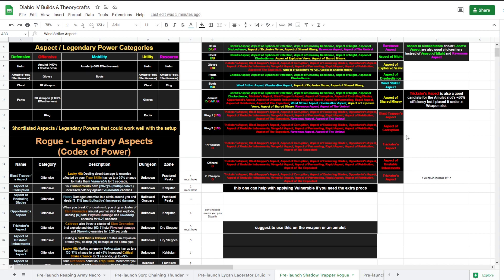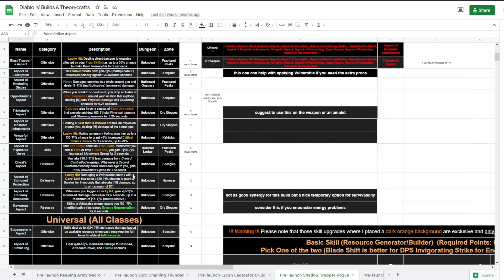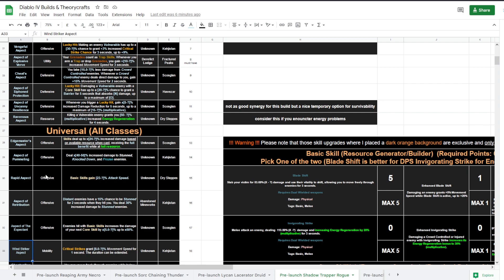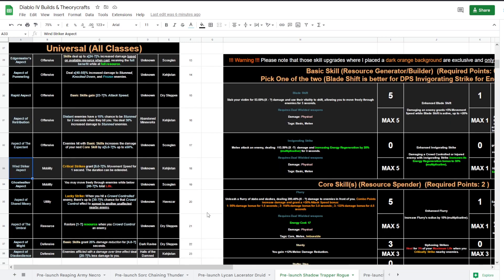For defensive aspects: Aspect of Might — basic skills grant 25% damage reduction for four seconds, so with Blade Shift that triggers often. Aspect of Disobedience — enemies affected with a damage-over-time effect deal 20% less damage to you, and since we have poison that would be triggering often enough. There's also Aspect of Doom Bro as a choice for resource generation — a possible choice that could work well with the build.